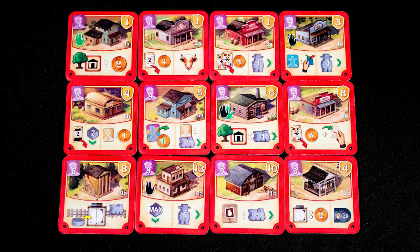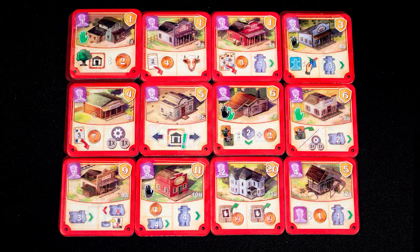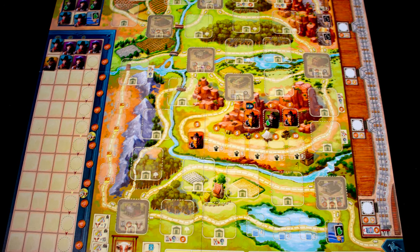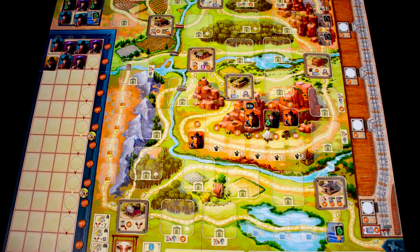Black-bordered discs can only be removed from special delivery spots. Each player has 12 buildings — randomly determine each building side and then all players play with the same mix. At game start there will be seven neutral buildings randomly placed in set spots.